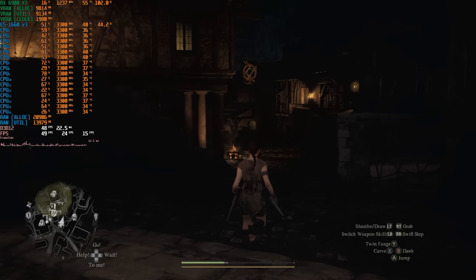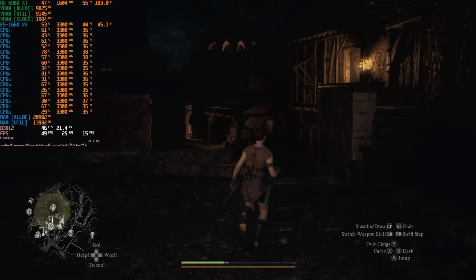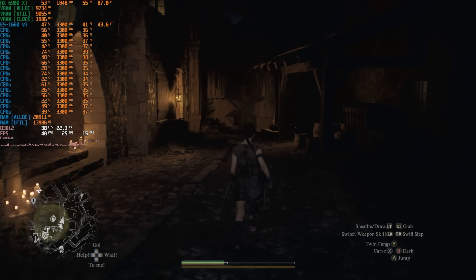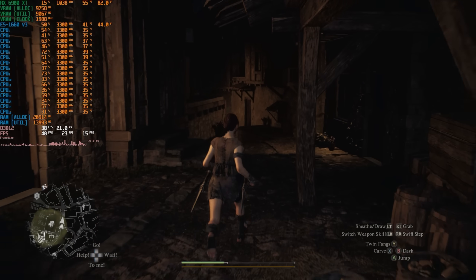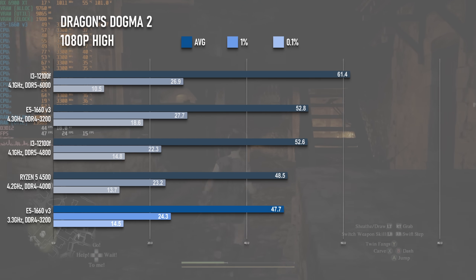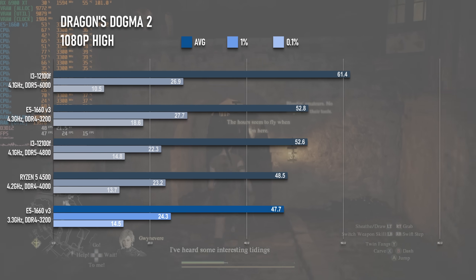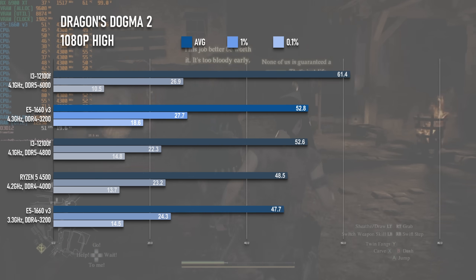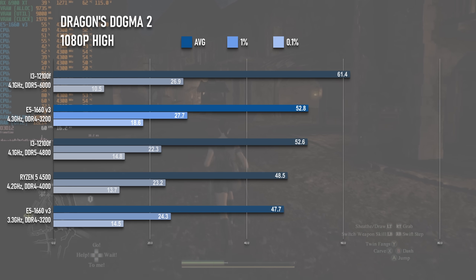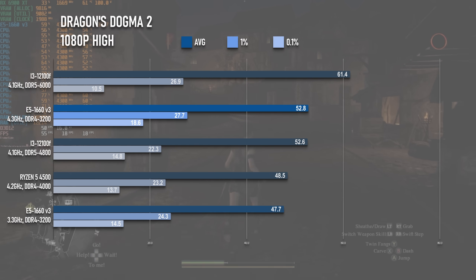The last two titles are included simply for academic interest, and not really for practical reasons. I'm told Dragon's Dogma 2 isn't smooth on a Ryzen 7 7800X 3D, so anything I'm likely to test it on doesn't stand a chance. Still, it's another disappointingly small improvement — a 30% increase in clock speed only gives a 10% uplift in average performance and 14% in 1% lows. 0.1% lows gain almost 30%, though that's not really saying much.